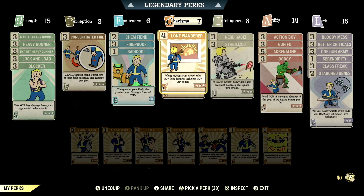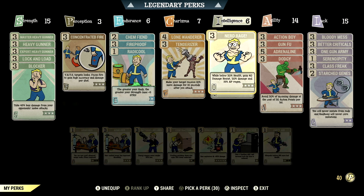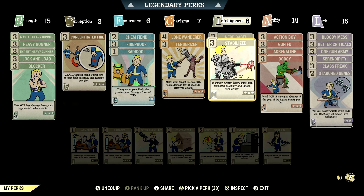Over in Charisma we have 7, so we can have Lone Wanderer maxed out. When adventuring alone, take 20% less damage and gain 30% AP regen. We have Tenderizer maxed out — make your target receive 10% more damage for 10 seconds after you attack. Over in Intelligence we have 6, so we can have Nerd Rage maxed out. While below 20% health, gain 40 damage resist, 20% damage bonus, and 15% AP regen. We have Stabilized maxed out — in power armor, heavy guns gain excellent accuracy and ignore 45% armor.